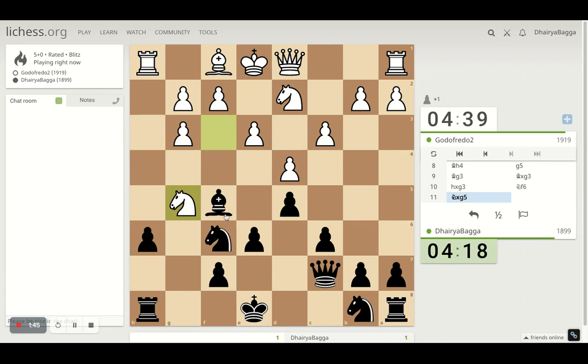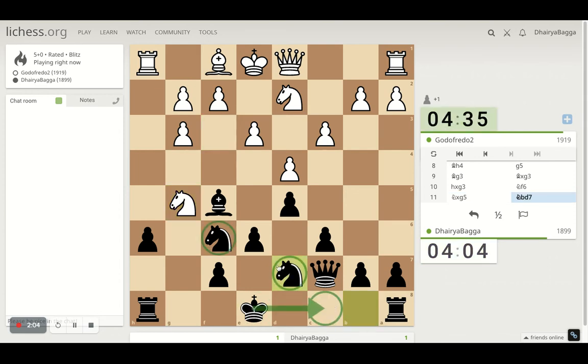Oh, he takes on the pawn. I should have pinned — I missed it. Anyways, I can't take now. So what do we do about it? Connect. Preparing to castle. Connecting both the knights there.